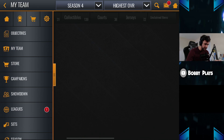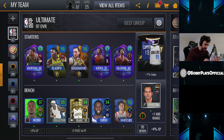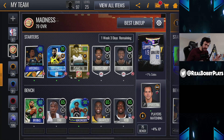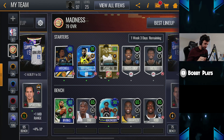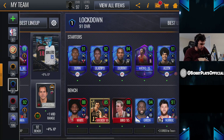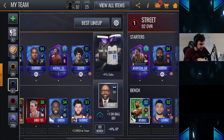We got a lot of stuff to work with right now. I'm going to go over to my lineup and just hit best lineup and see — wow. Our entire starting lineup is now all 97s and above and most of our bench is looking really nice too. I believe we can still sell a few of those 96s. It doesn't really matter what we have in our Madness lineup, Sharpshooter lineup, Lockdown lineup, or Street lineup because we don't ever really use those.